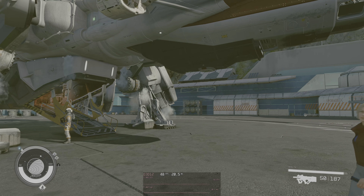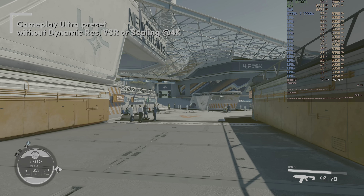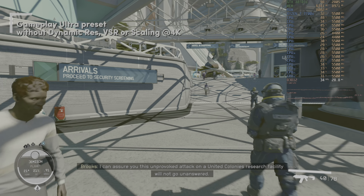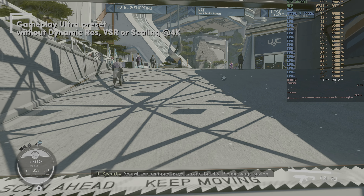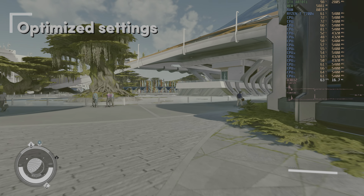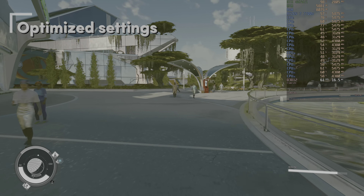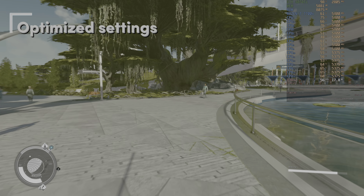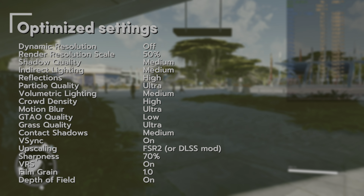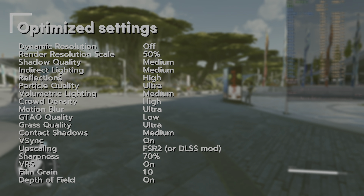Those are all the settings. Measuring our optimized settings against ultra without dynamic resolution or scaling enabled — ultra runs at about 30–40fps. Switching to our optimized settings in New Atlantis we run somewhere between 60–70fps, about 57% better than ultra, although we did cheat a bit by turning off scaling in ultra. In New Atlantis I noticed some flickering shadows caused by GTAO being set to low. You could consider turning GTAO to ultra in New Atlantis or whenever you see those flickering shadows — in other worlds I didn't have a problem with it.